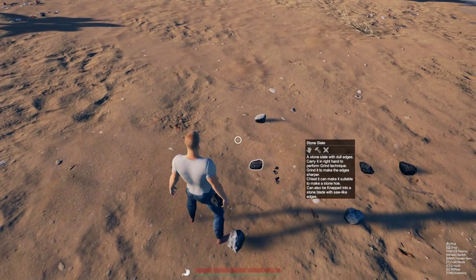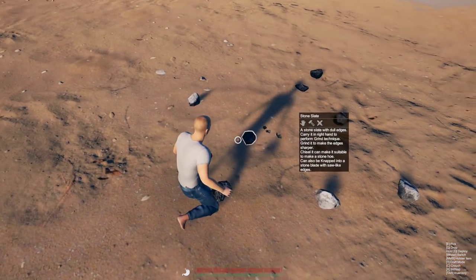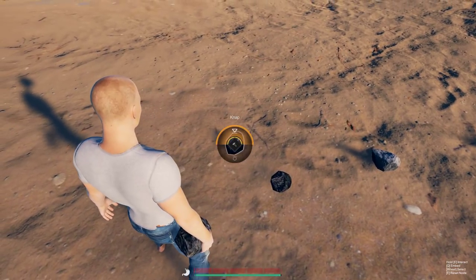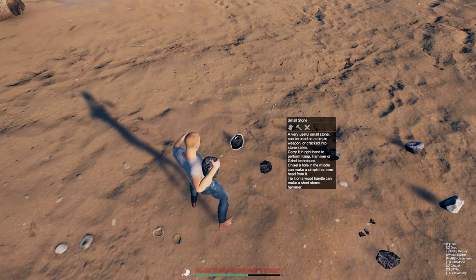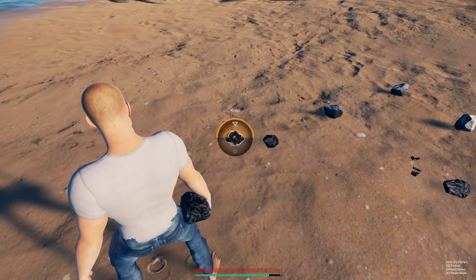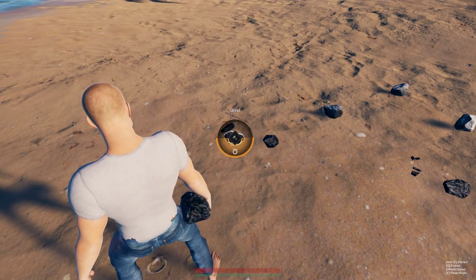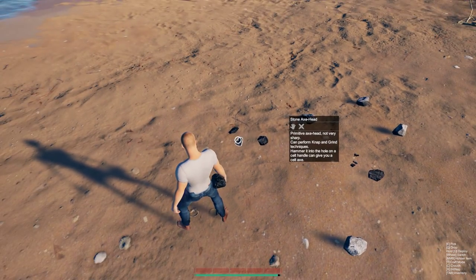The first thing you're definitely going to want to make is an axe head. To do that, you're going to need to grind a piece of slate. So you bring up your crafting menu, and for the axe you're going to grind it — not nap it. As you can see, that turns it into a stone axe head.